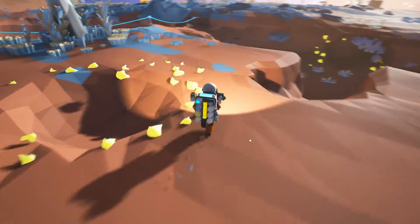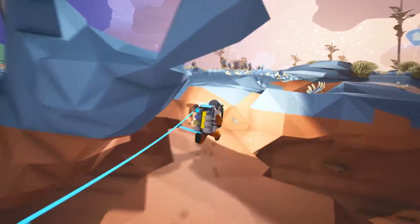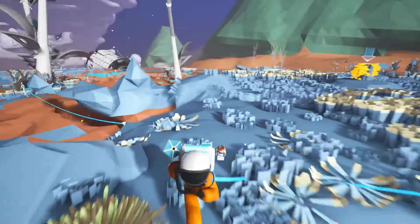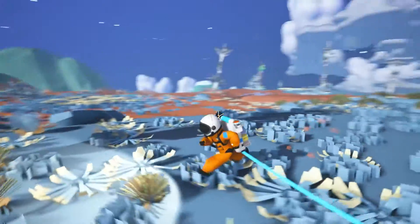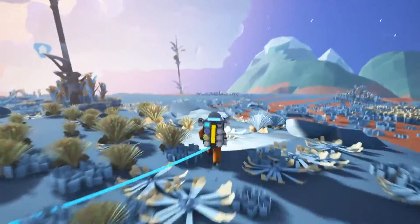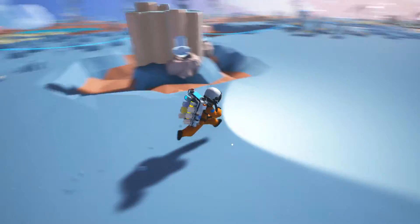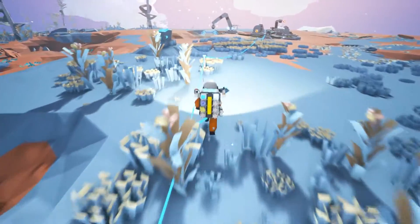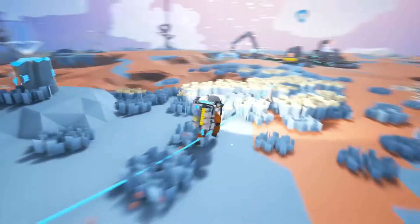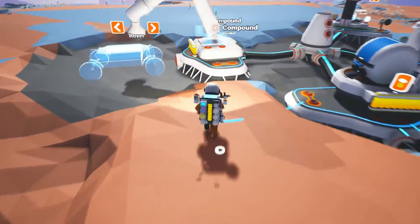Alright, so now I have four compounds! Let's go back to the base. In the previous episode I made this bridge, so let's just go over — it's really useful and handy actually. I thought about making some kind of mountain around my base to protect me from the wind, not really sure if it'll work. We just need to follow this tether and we'll find our base.